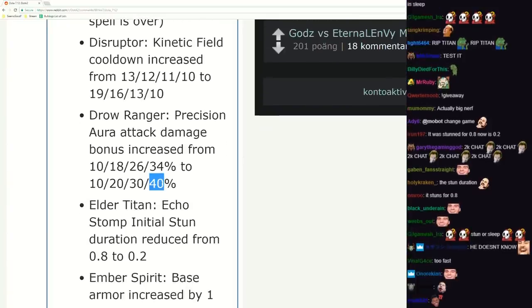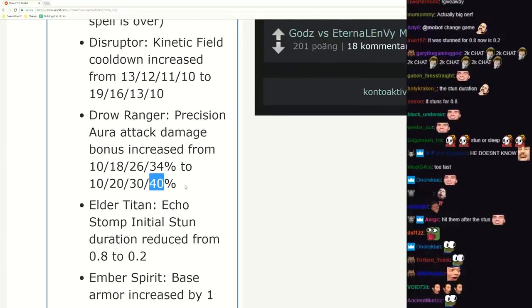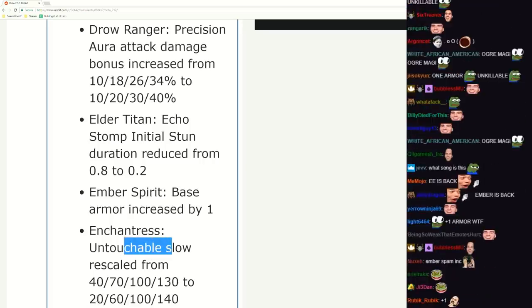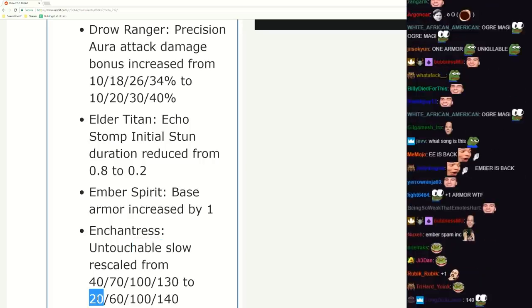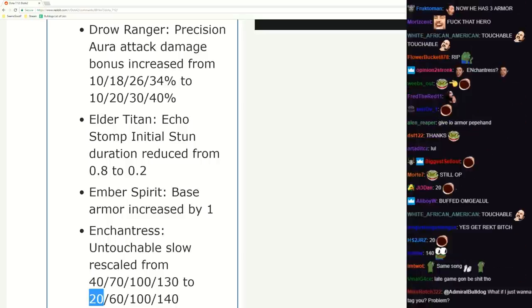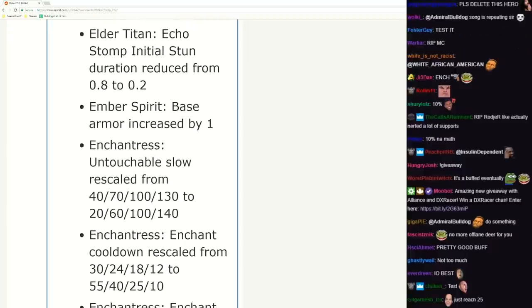Earth Spirit base armor increased by one - oh my god, that's what you're thinking. It's pretty good. Level one Untouchable slow halved - well, rip Enchantress offlane. Can you still play her offlane? She was already pretty mediocre - she was kind of a cheese offlane pick. Enchantress - 55 second cooldown. Yikes.